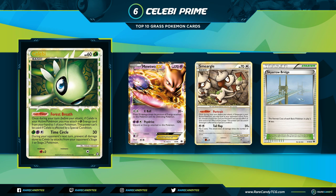Coming in at number 6 is Celebi Prime. Celebi Prime is a basic Pokemon with 60 HP from Triumphant, with the Poke Power Forest Breath: once during your turn before you attack, if Celebi is your active Pokemon, you may attach a Grass Energy from your hand to one of your Pokemon. Celebi was a great enabler in the 2012 format because so many decks were playing multiple switching cards with Smeargle alongside Skyarrow Bridge — a stadium that gave all your Pokemon one less retreat.